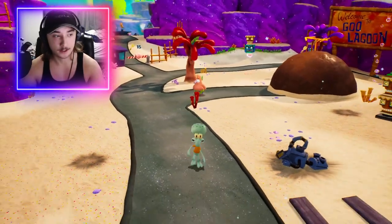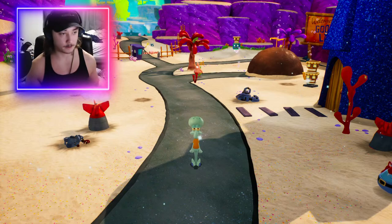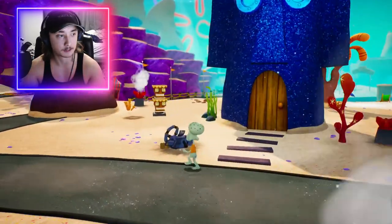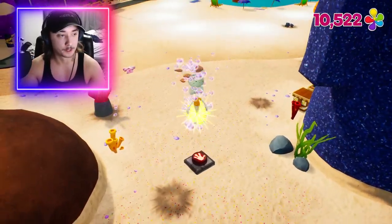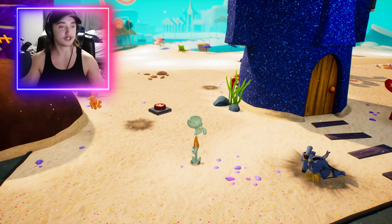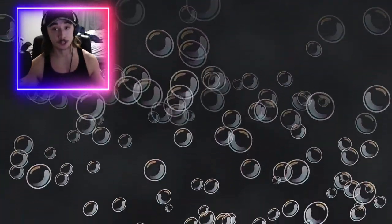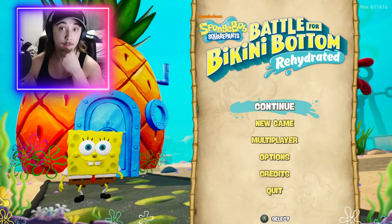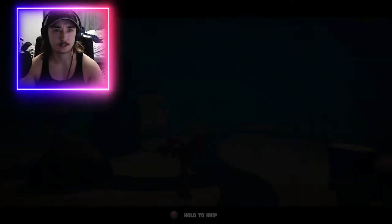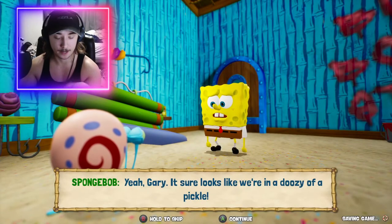Squidward is not as agile as the other characters — he can't do a lot. I'm using the Unreal Engine Unlocker to play as him. This is the multiplayer version of Squidward, but I can put him into single player. He can't do a lot of things — for example, this button right here, Squidward will not be able to use. The Unreal Engine Unlocker also lets me use the debug camera, so I can get out of bounds in a lot of cases.